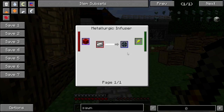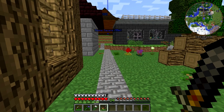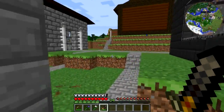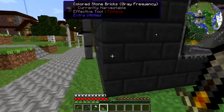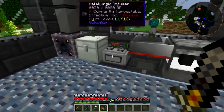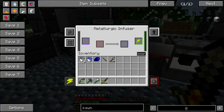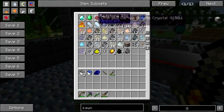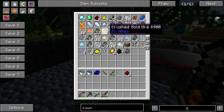Enriched alloy is redstone and iron, so I need two of those. I ought to have plenty of both of those. Two of those ought to do it.